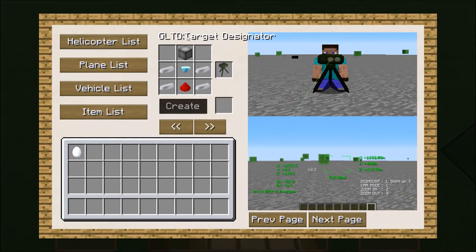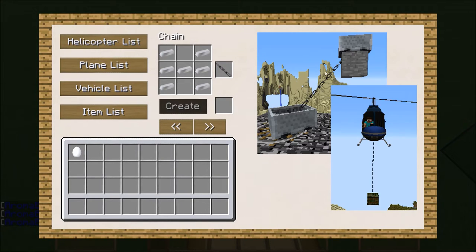Next item is the GLTD target designator, which shows some cool things — you can go to the next page and it's one of the most expensive items in this mod, requiring a diamond, a block of iron, and iron ingots. Next item is the chain. This will allow you to connect things together, like other vehicles, and allow you to attach them to the helicopter and fly around. So if you do have Flans mod in, which has tanks and stuff like that, this will add it.